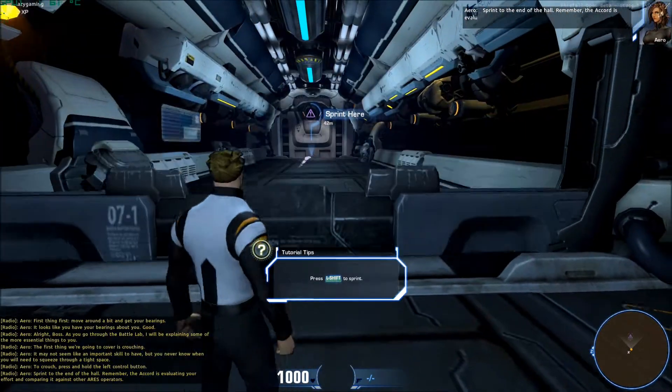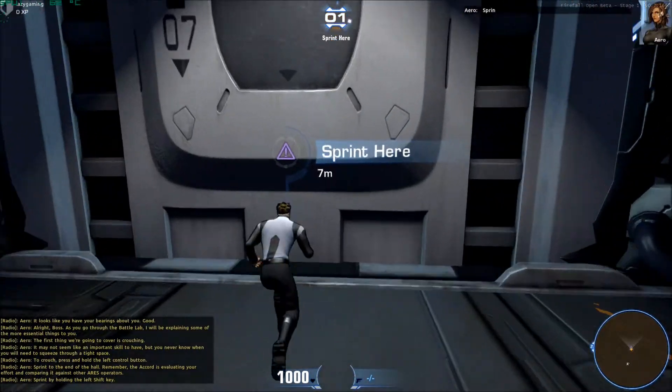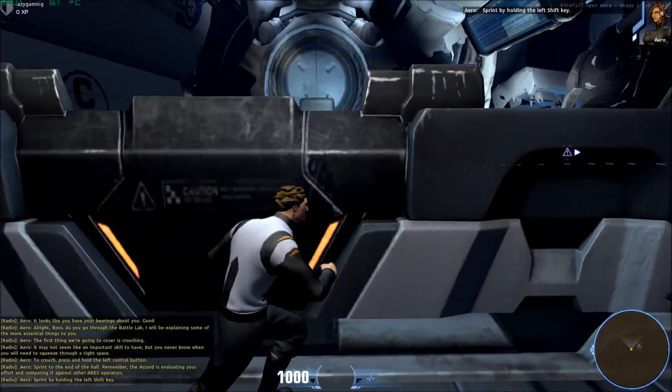Sprint to the end of the hull. Remember, the Accord is evaluating your effort and comparing it against other Ares operators. Sprint by holding the left shift key. Nicely done.